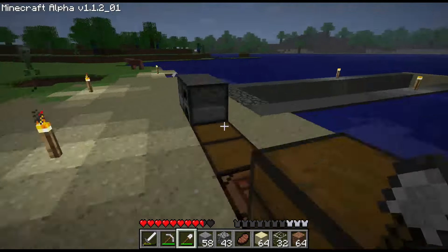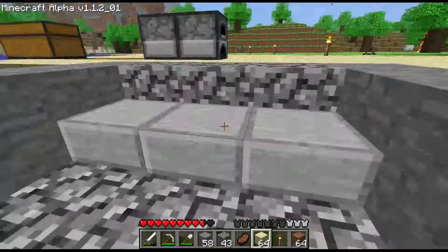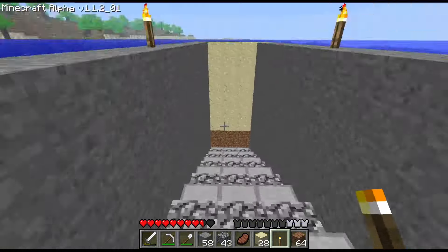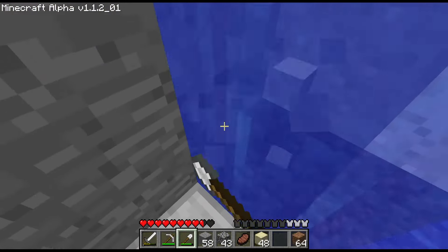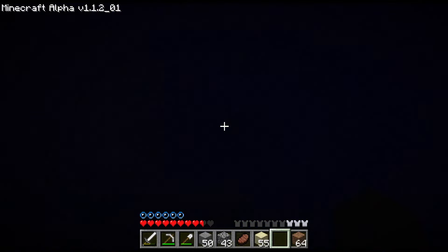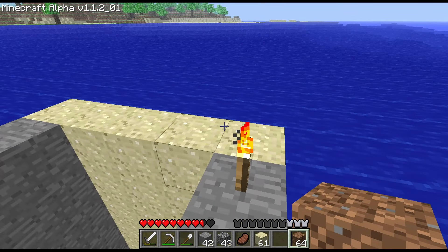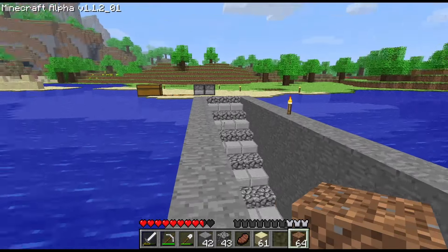I know that in today's versions, the mobs spawn a lot when it turns night, and you can sleep of course — but let's just say that you don't. When you look out at, say, a plains biome, the mobs are very spread out, not clumped together in packs like they are in this version. So the staircase is now done. It may be a bit lower down than I was wanting at first, but I think it all looks good.